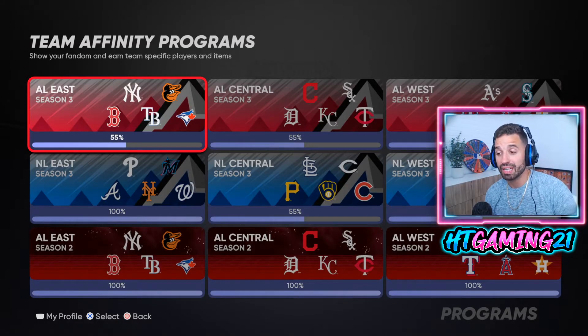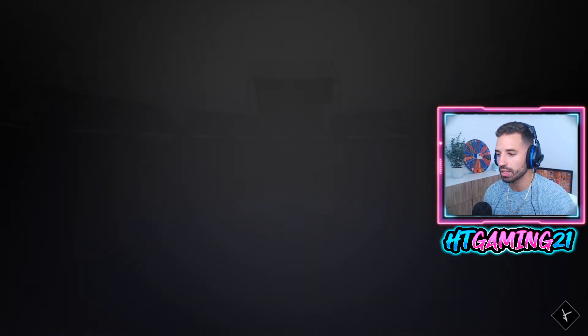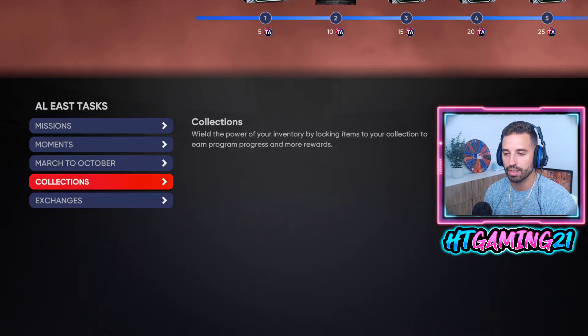Here we have Team Affinity Season 3. I already have at least 55% done on every single division. The NL East I already have completed at 100% — I'm a Marlins guy so I had to finish it. I'll show you the quickest way I got to 55% completion for each division.